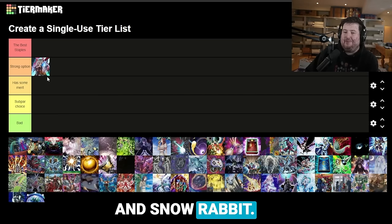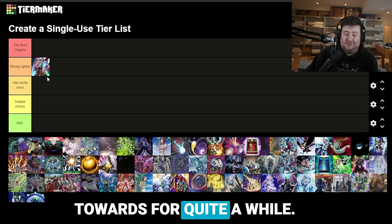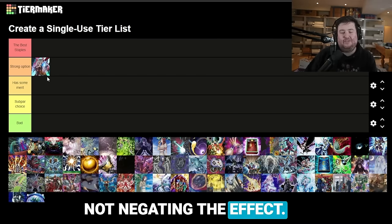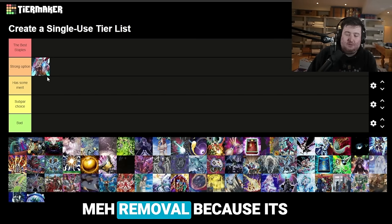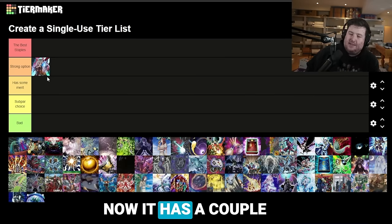As for Ghost Ogre and Snow Rabbit, this card has been a card that I give a lot of hate towards for quite a while. I generally have talked about it as a card that I don't think does enough, because you're not negating the effect. It often ends up being worse than a negation, and it's just met removal because its activation window is so strict. However, I think right now it has a couple of unique advantages.